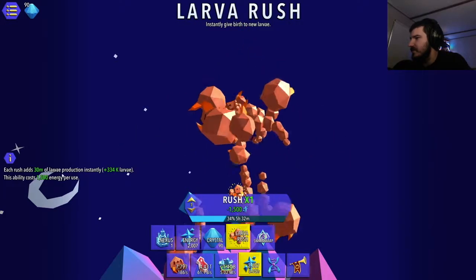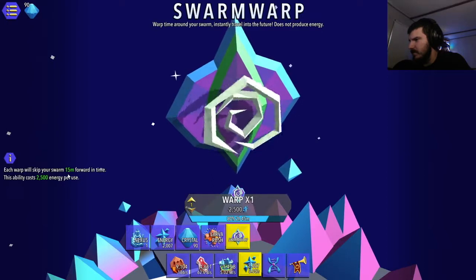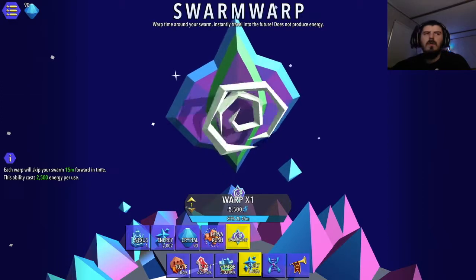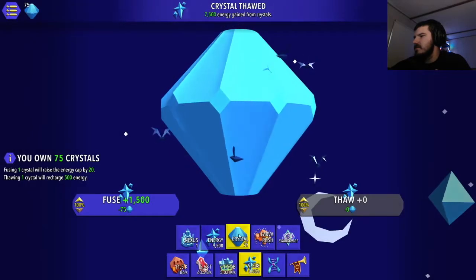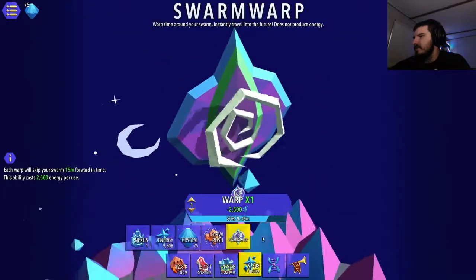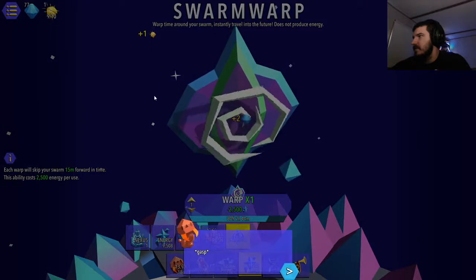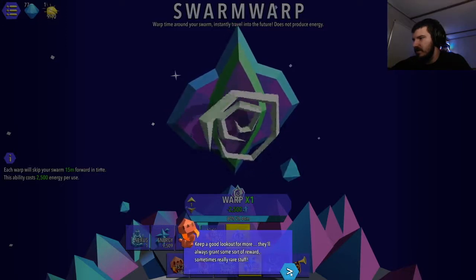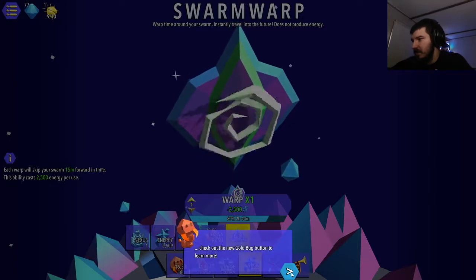So nexus and energy - I have 2,005 energy, which sounds right just like in real life. Fuse crystals to permanently raise stored energy capacity. Each larva rush adds 30 million of larva production instantly - that's 30 minutes worth! Each warp will skip your swarm 15 minutes forward in time. You caught a gold bug! Keep a good lookout for more - they always grant some sort of reward, sometimes really rare stuff. Once you've collected 10 you can spend them on permanent buffs.